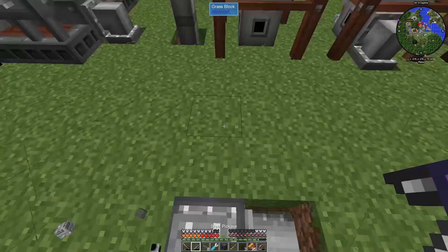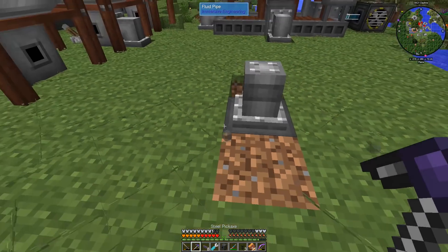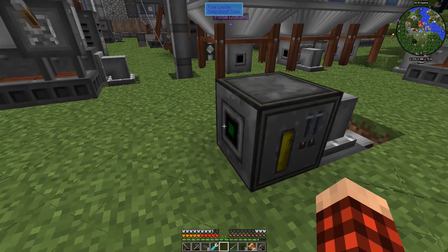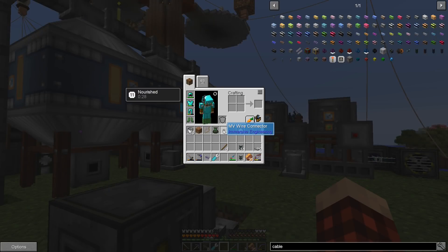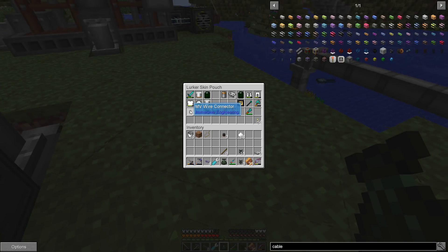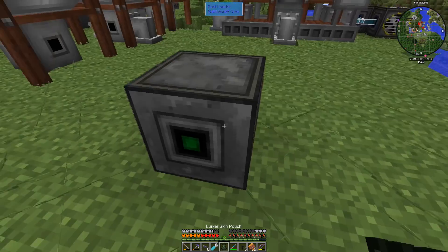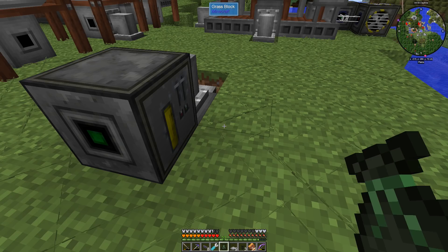Let's try like here — nope. Like here — no, dang it. How do we run power into this thing? MV wire — do we not have any wire? We have MV wire connectors but no wire. So we've got to get power into this, but we can put this battery in there and let it charge up.